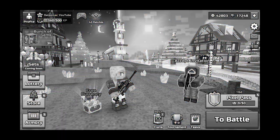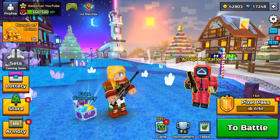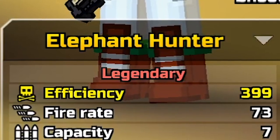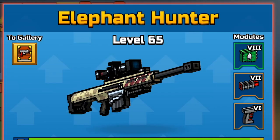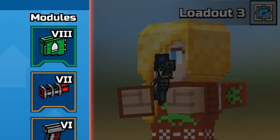The second thing you shouldn't do unless you are a millionaire is upgrade the rarity of your weapons. For example, you have Elephant Hunter on legendary rarity and you want to make it mythical. This is a very bad idea, because it will not give a significant increase in damage but it's very very expensive.